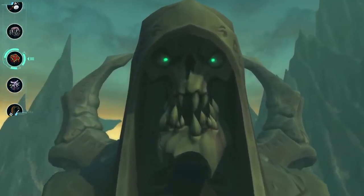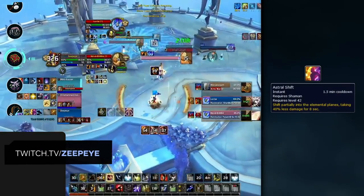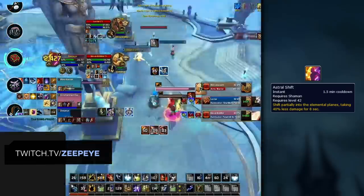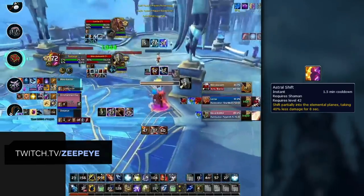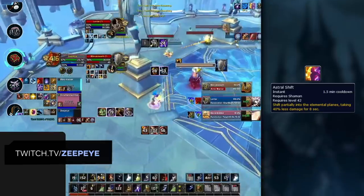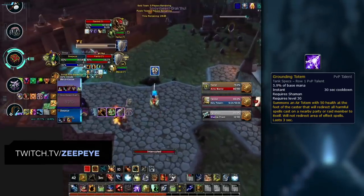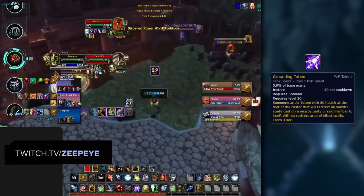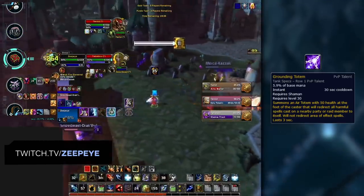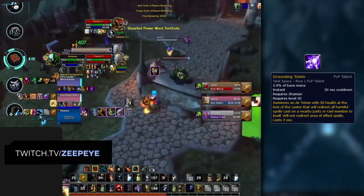The last hybrid we'll look at are Shamans, who again share a bunch of buffs across all specs while also having spec-specific ones. Both Astral Shift and Grounding Totem are used by all three Shaman specs to keep themselves alive. Astral Shift is a powerful damage reduction buff that cannot be used while stunned — so look to keep the Shaman locked down during a kill attempt, and if they do get their Astral Shift off, avoid committing too much as the reduction is quite significant. As for Grounding Totem, it causes any targeted spells to be absorbed, making it extremely important to track and play around — especially when trying to set up CC. Otherwise you'll end up letting the Shaman ground all of your crowd control. You'll generally need to move towards the Shaman to bait the Grounding Totem before landing your CC.